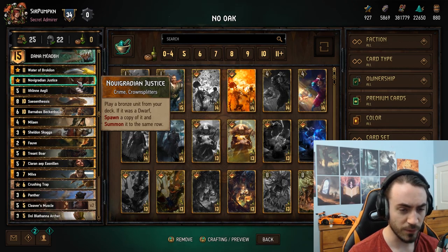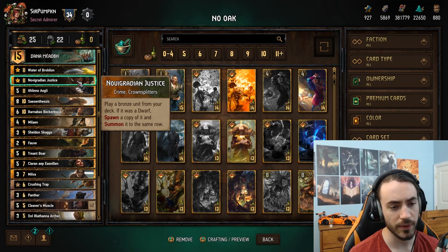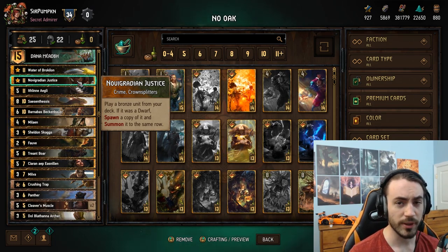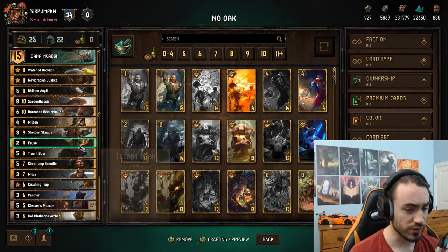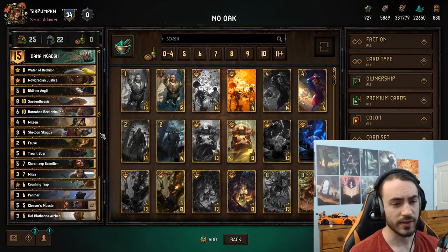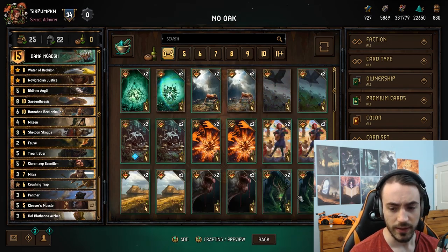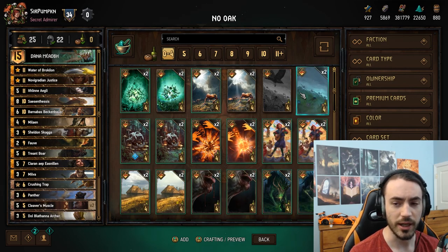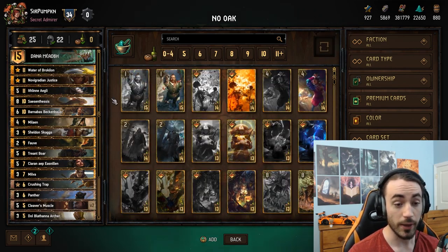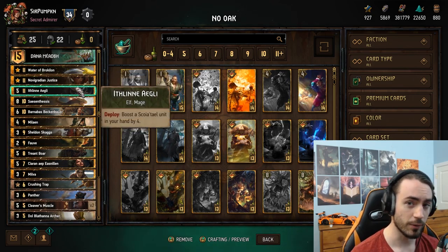Justice works very well with Muscle, counts as another primary category for Dana because of Crime. It's a nice proactive play. The other reason playing Fob Water in round one is really good is because it means you can't brick on Water later - I'm not going to play Dry to unbreak Fob, it's just a terrible card. So yeah, Justice is a fantastic card.